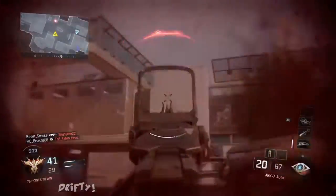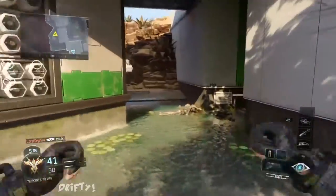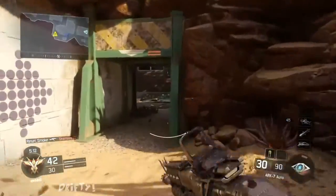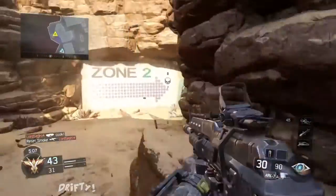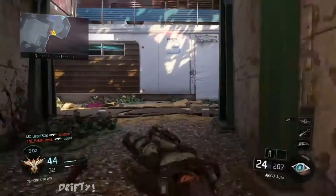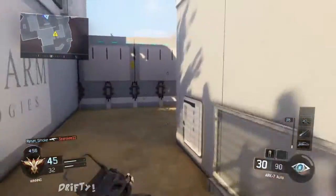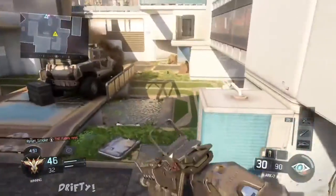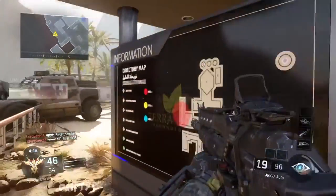Moving on to tier 2, what I use is Anti-Up. Basically Anti-Up lets you start with more scorestreak points — it's similar to Hardline. This game is kind of hard to get your streaks sometimes, but it varies on your play style. If you're more of a guy who likes to rush in, you might get your killstreaks a little bit faster, but the game is so fast-paced you might get shot from different angles. If you're more of a campy type it's going to be hard. I recommend using Anti-Up because you start with scorestreak points that give a good boost.